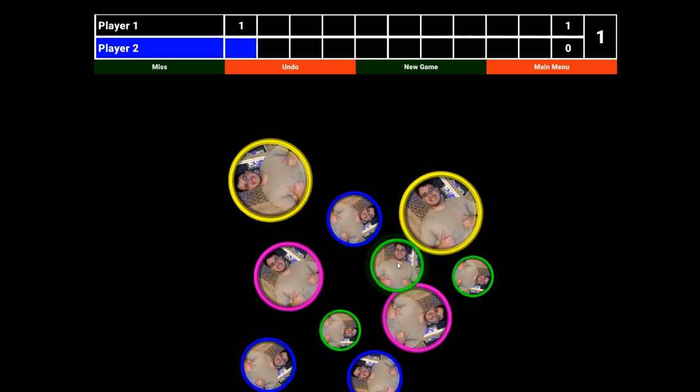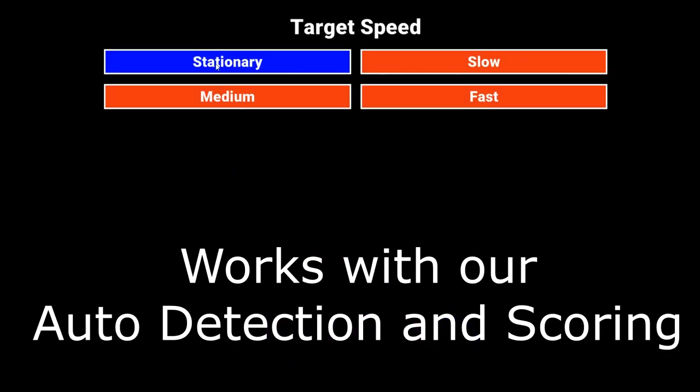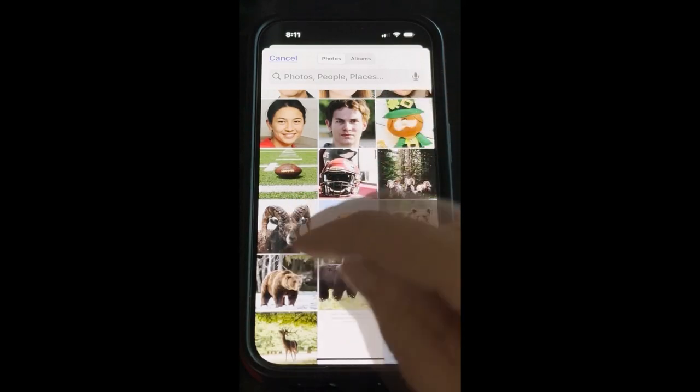If using the Excitement auto-detection system, players will have the choice of having the targets be stationary or moving at either slow, medium, or fast speeds to challenge any skill level. You've probably had customers ask if they can put up photos — now the answer is yes.